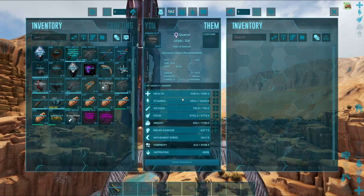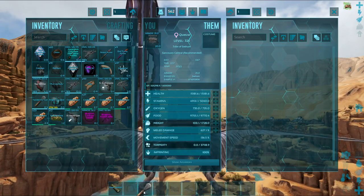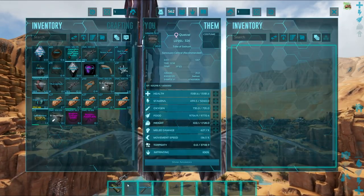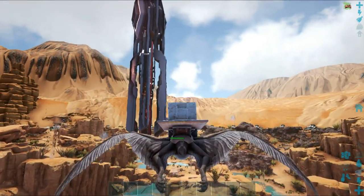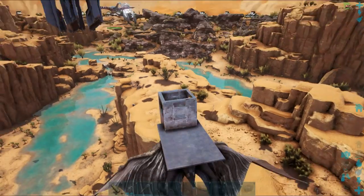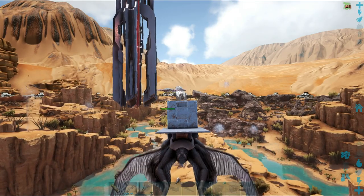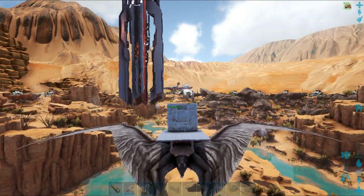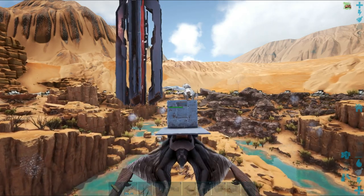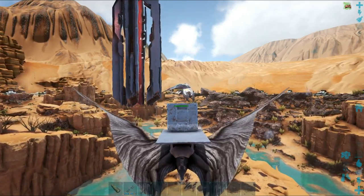My Quetzal has a decent amount of stamina so I can sprint if needed, but I'll try to fly at regular speed to conserve stamina. I'll put a tech rifle in my inventory just in case, and I'm going to take my time and try to preserve stamina. The Desert Titan is not that fast anyway.